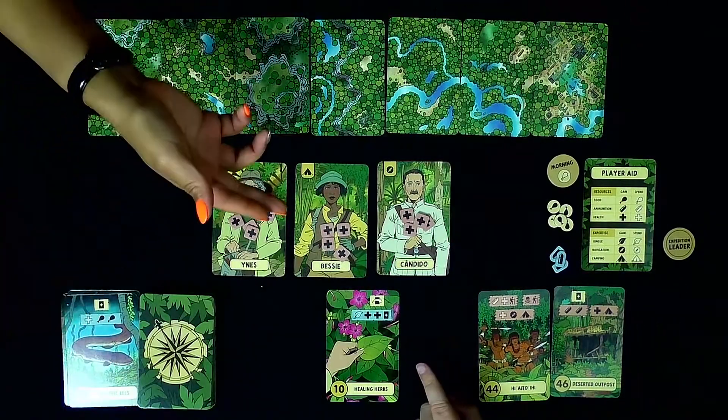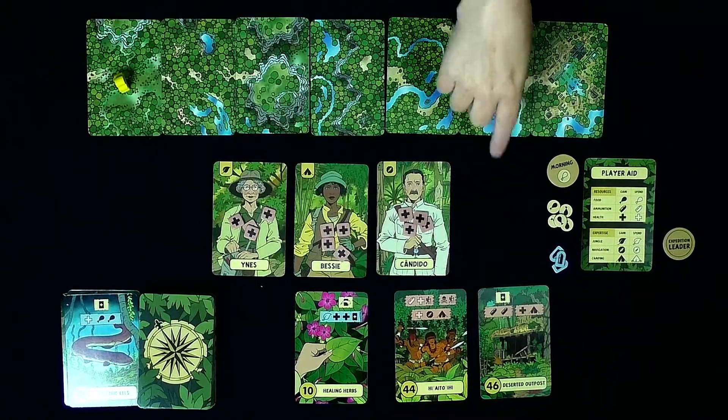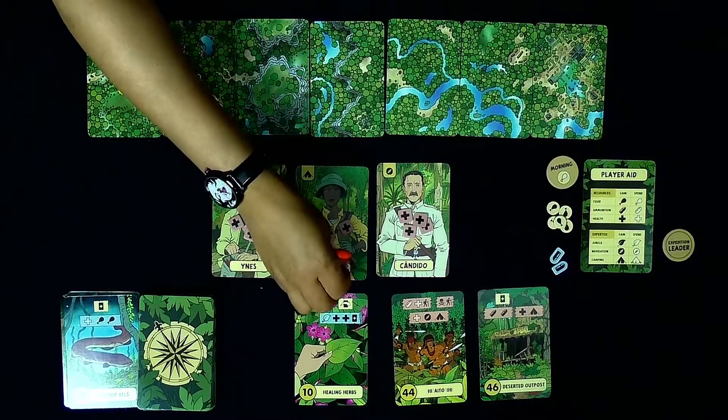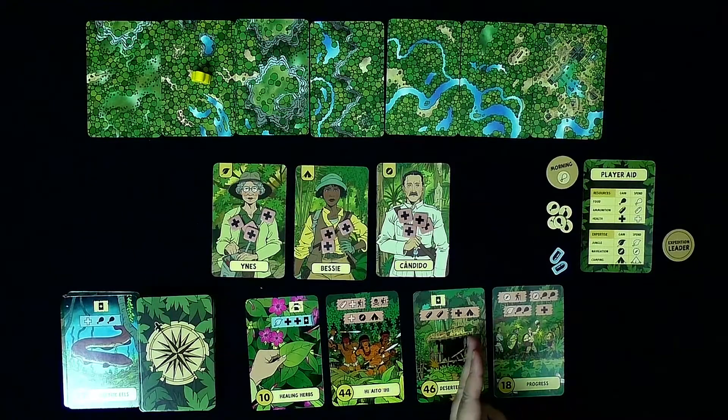Basically what you want to try and do is move your little meeple all the way to the end to get to the city of Z. Once that happens, the game is over and you win. If you don't meet that condition, the deck runs out, or all three of your explorers die — game over. Bad stuff happens.